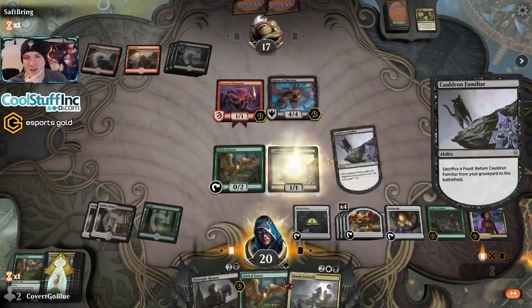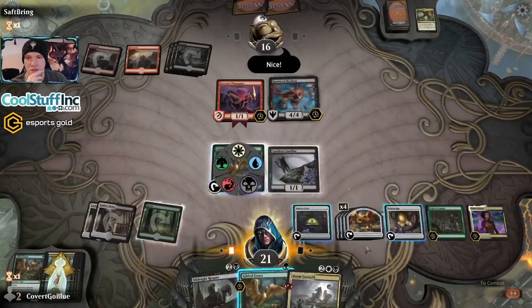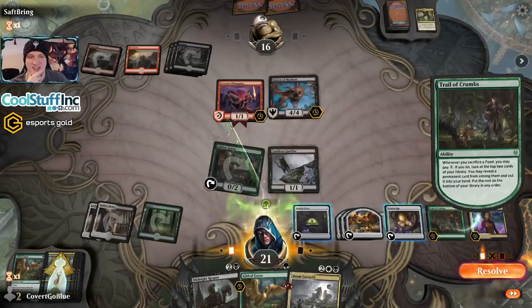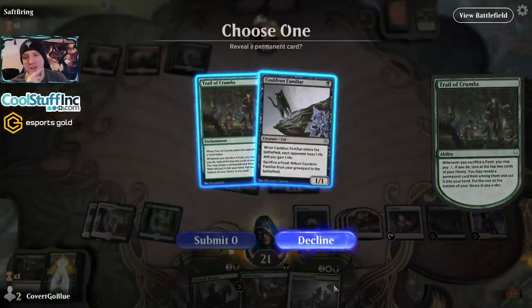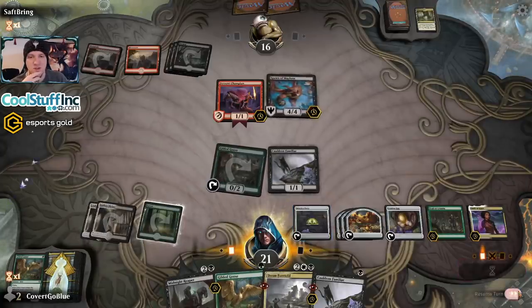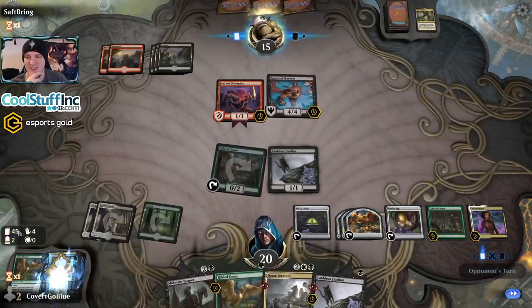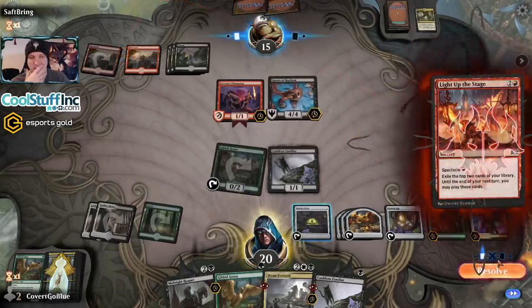I can still hit land this turn by using the Gilded Goose to eat a food. Auto pay — give me a land. Oh my god, not good. Not good at all. I guess I'll take another cat. We're probably never going to have time for Trail of Crumbs. We're going to get served by mana. Three lands and we had to put one on the bottom — that was so awkward. Such a bad look.